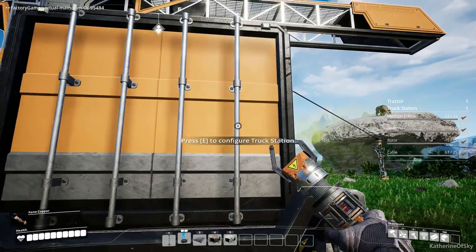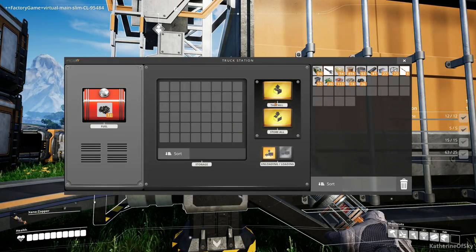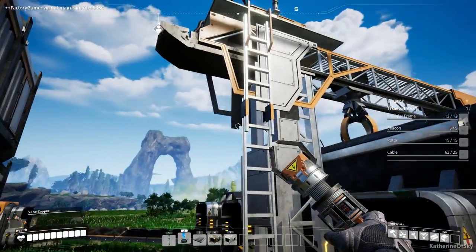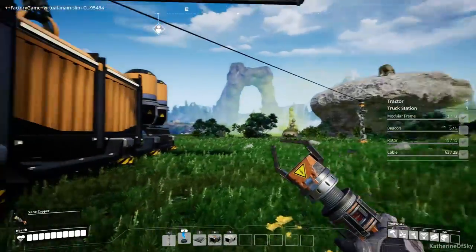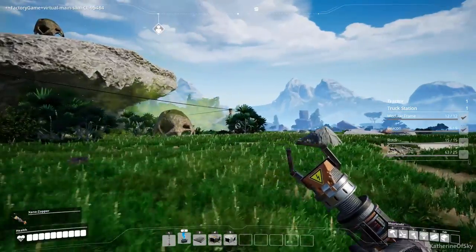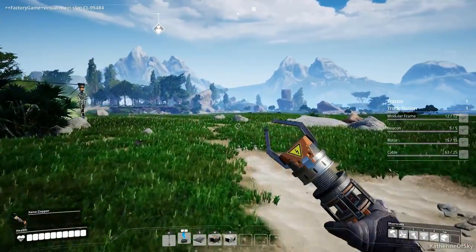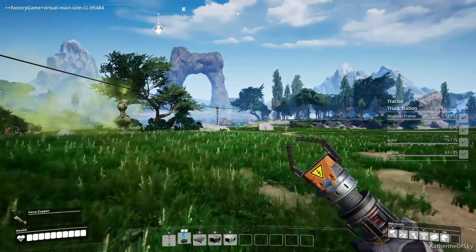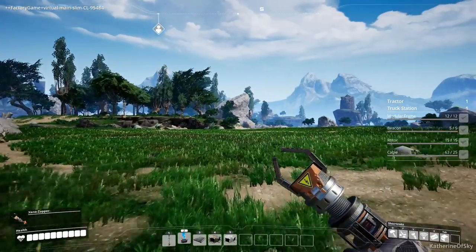Be aware that the truck station requires quite a lot of power and does consume a significant amount from the network. Also make sure you have power lines going all the way to your destination. Place them off the clear part of the pathway — near rocky areas where you're not going to drive — so you're not inhibited while driving.